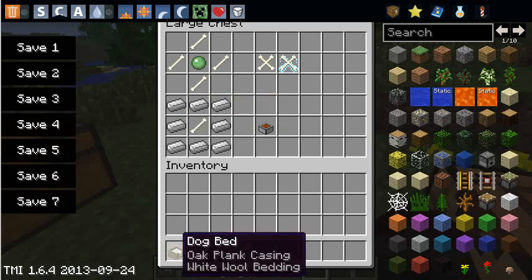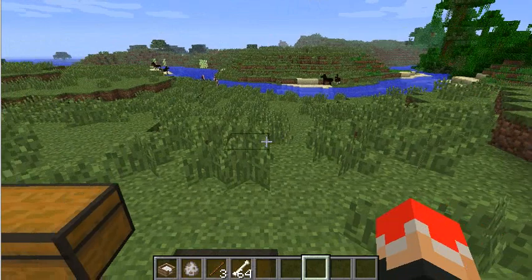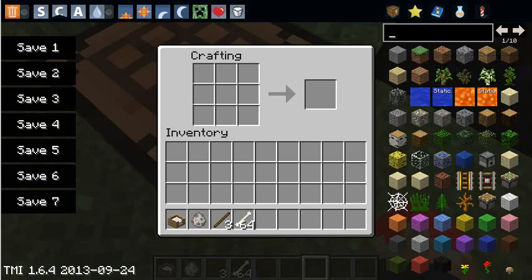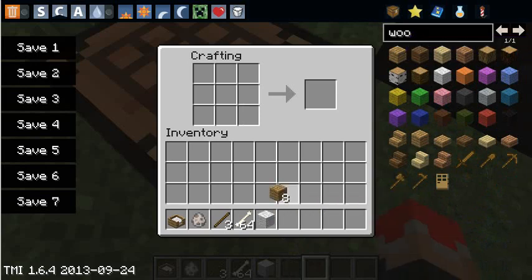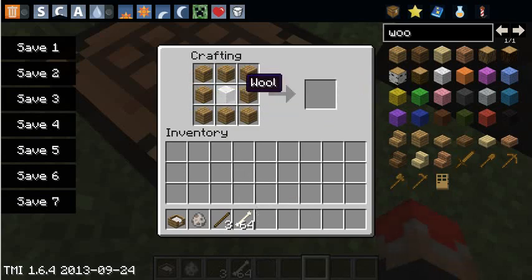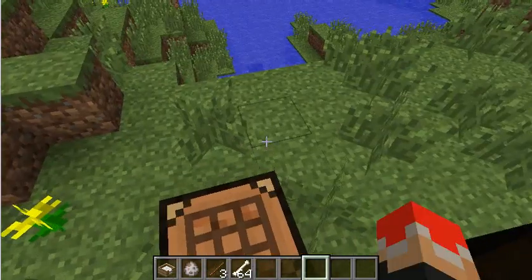There's one more item — unfortunately I couldn't find the crafting recipe for it, and it's called a dog bed. I believe it's a bed circled around wood, but I couldn't figure it out. So yeah, I couldn't find the crafting recipe for it, which is a little of an upset, but it doesn't matter.